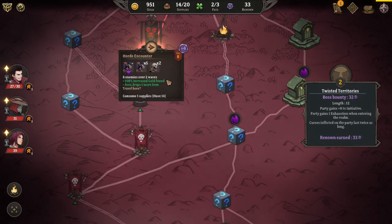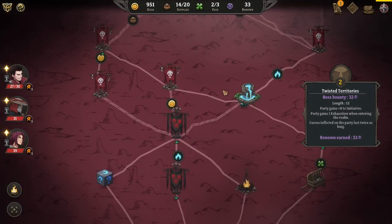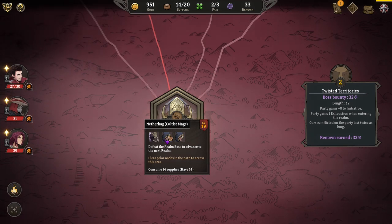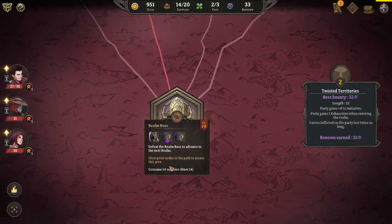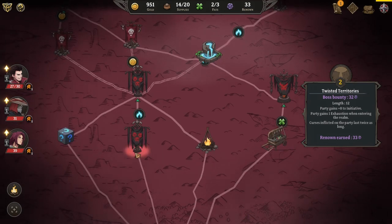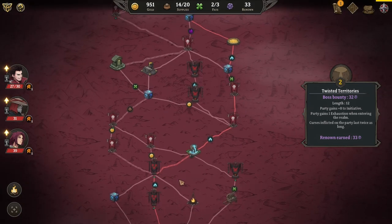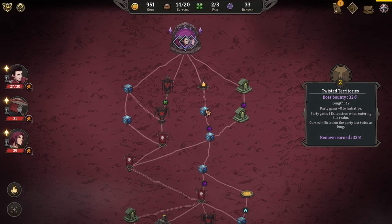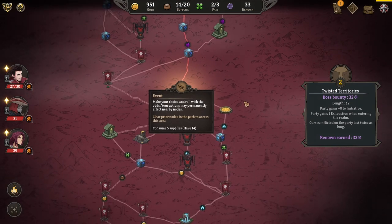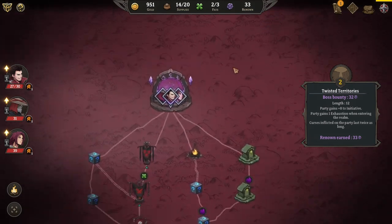We've passed through the realm gate into the next node. We could immediately camp, but that's dangerous — we won't get much experience. We don't really need it other than the one exhaustion we gained. Let's move on to this horde, which has more gold and more items. Let's take a look at the boss fight down here. It's a lich, a nether hag, and a cultist mage — like a mini boss. It's trying to show the cheapest route — 13 supplies. That can't be right. Let's not worry about it; let's get to our leveling up.